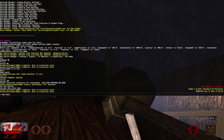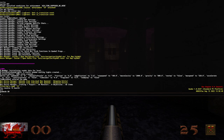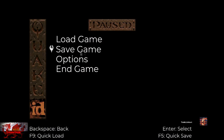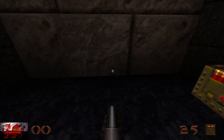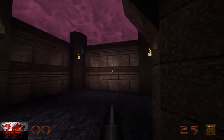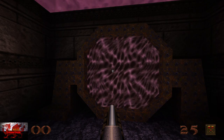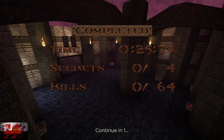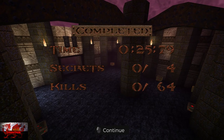Next, type map HIP3M3. Apply god mode and noclip. I always make a save at the beginning of the level. Head straight down — the exit is basically in the starting area. Turn around, look down slightly, and there's the exit. Turn noclip off and head through. That gets you the secret exit and the Long Yard achievement should unlock.